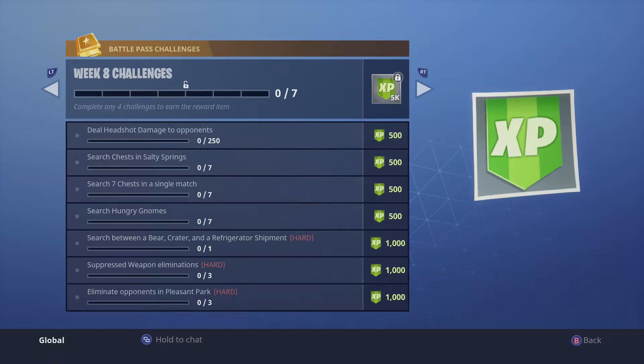To start off with, we have deal headshot damage to opponents — only 250, you'll get this easy. Then search treasure chests in Salty Springs, so just like last week this place is going to be the same as Risky Reels — everyone's going to be landing there to get their chests.